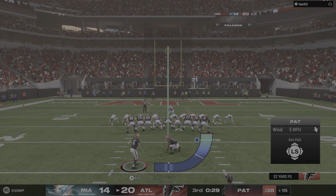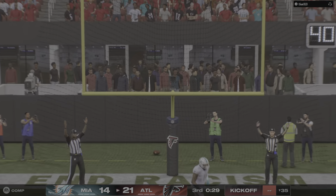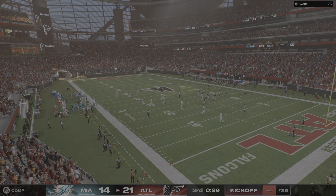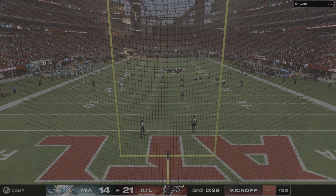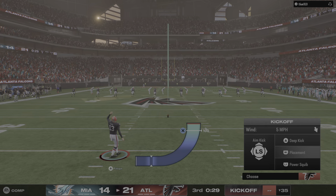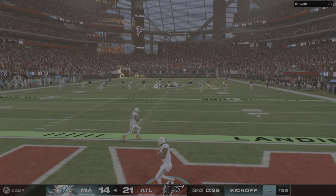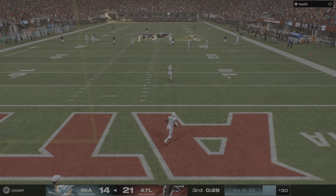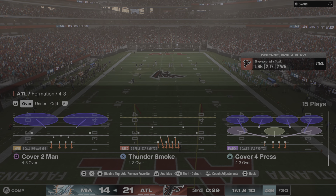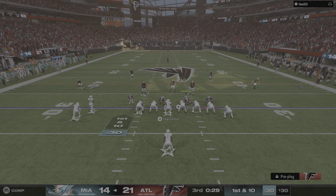They'll run with Robinson — running room hard to come by here, he gets it down to the 8. Two of their three red zone trips so far, they've come up empty. They'll look to reverse that trend on second and goal. To throw, Cousins — Touchdown, Falcons! Kirk Cousins with three touchdown passes now in the afternoon. And the Falcons have taken the lead as they go right down the field and score on the opening drive of the second half. Extra point up and good — that'll make the score 21-14.